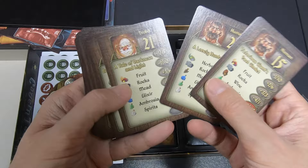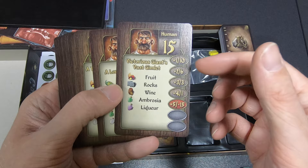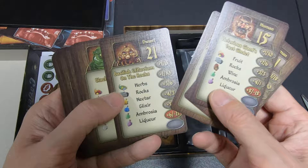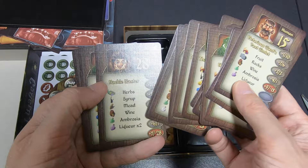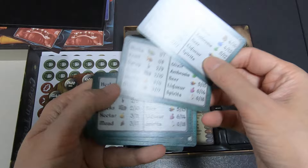These look like race cards: Human, Trobit, Dwarf, Troll, Halfling. The other side — I guess these are just stat sheets. Then there are cards for Victorious Giants, Vast Gimlets — maybe what certain guests want to order or what you can serve them.